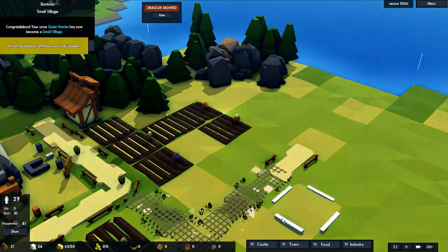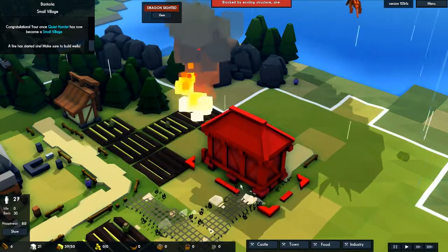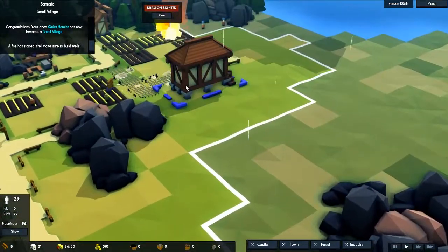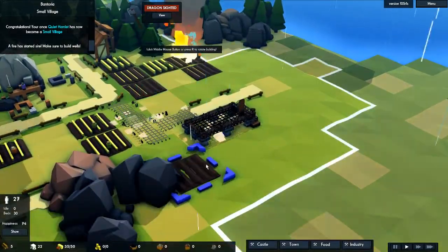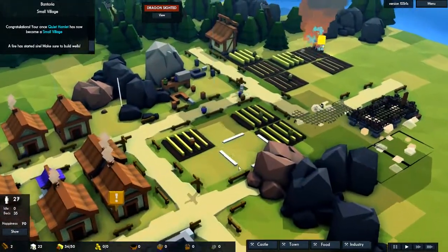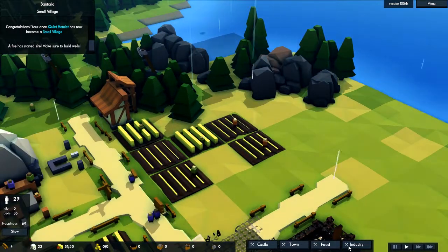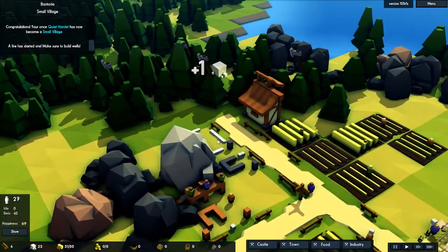I'm actually going to move this forester — I'm not really happy with the position. Congratulations, Bantoria is now a small village! So we want to go for the granary. I was thinking of putting it here, but it's kind of far away. If we put it here we can grow some stuff around it and deliver quickly. Two new farms over there, and then we're going to get a windmill later on also. I don't think it would be worth having a windmill for only three farms, but eventually it will be worth it. A windmill is quite expensive — 25 wood and 35 stone, so not anything super cheap.